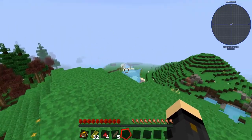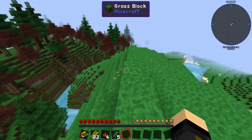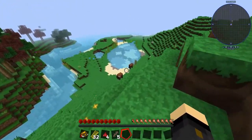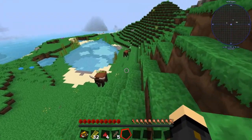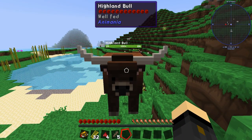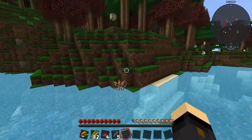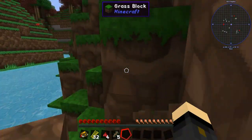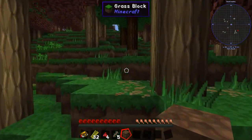There are mainly plains and stuff down there. My render distance could be better but I'm saving on performance. It's a pretty isolated, protected area. Look at this — we've got a highland bull, a well-fed bull! He might be feeding me in a while, because getting food sorted out is obviously one of the first things we'll need to do. Vein miner is in this pack, so let's test that out.